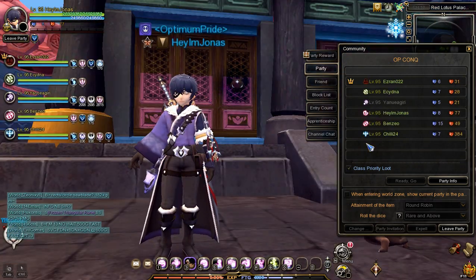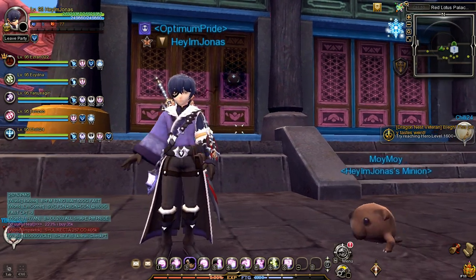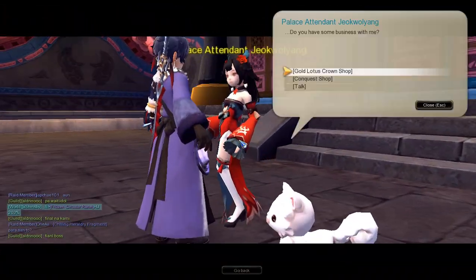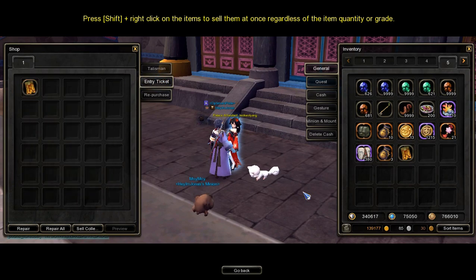While waiting for your other guild members to join, go ahead and get the entry ticket for the faction conquest. Go and talk to Palace Attendant Jukwalyong, then select the conquest shop, go to the entry ticket tab, and buy the entry ticket.